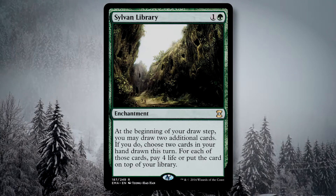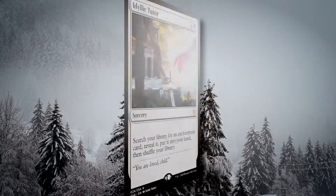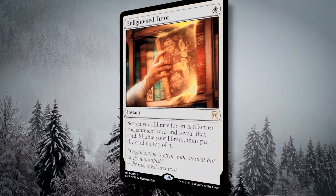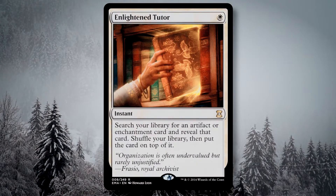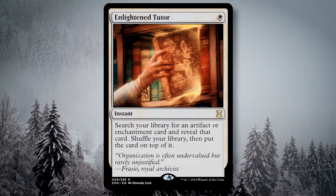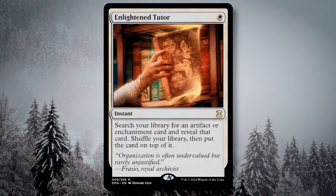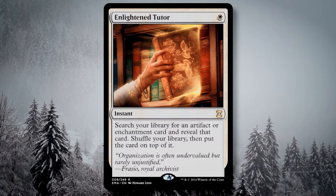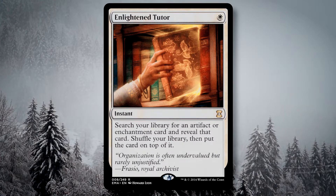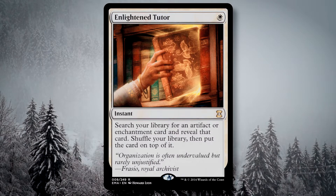I have a few tutors: Commune with the Gods, Idyllic Tutor, Kruphix's Insight, Open the Armory, and Enlightened Tutor. I personally picked these for their mana cost — I don't like cards that cost more than four mana in Commander decks, because I'd rather use that mana to cast more spells rather than searching for a spell on one turn and having to wait a whole cycle of the table to get that card out. These are great for snagging up those key enchantments when I need them.